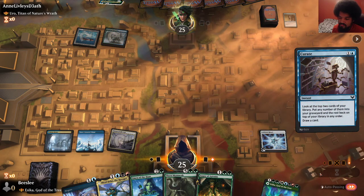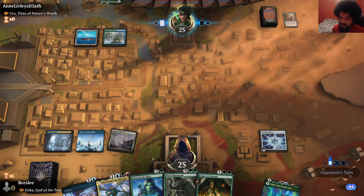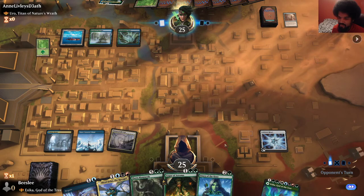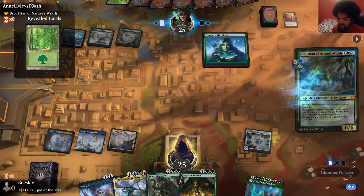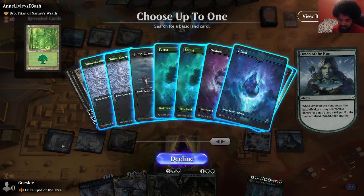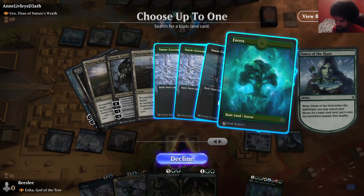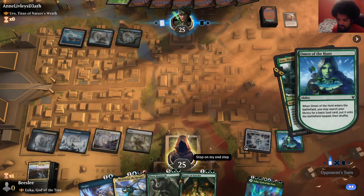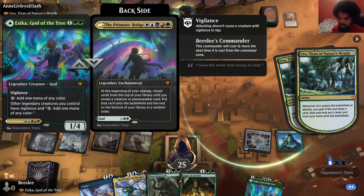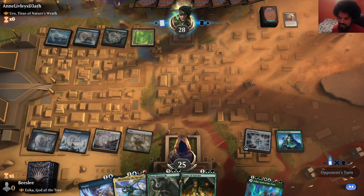There's actually a double-edged sword when it looks like you're holding up a counterspell, because I'd rather not look like I'm holding one so they just go for something. Because there might be a chance they're just gonna draw-go when I'd rather our opponent tap out. So we have blue, black, this is red, and the Cold Steelheart is green, so we need white. We can actually cast the Prismatic Bridge. They played a Forest too, so there's no Spell Pierce nonsense. It is a blue-green deck so they might have stuff like Wilt, which would be really annoying.